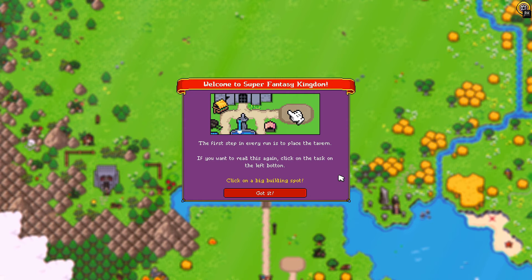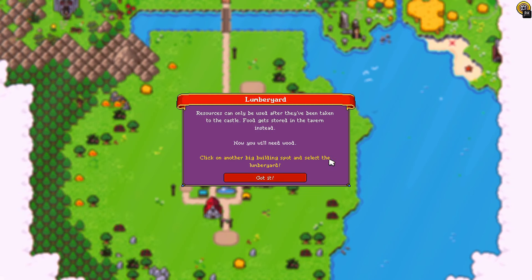Super Fantasy Kingdom demo — the real release date is 2024, so it should be near the end of this year. The first step in every run is to place a tavern. If you want to read this again, click on the task on the bottom left. Look for a big building spot — okay, so we've got big building spots.